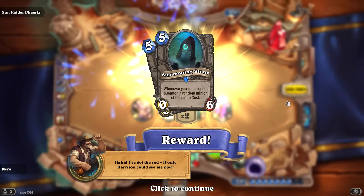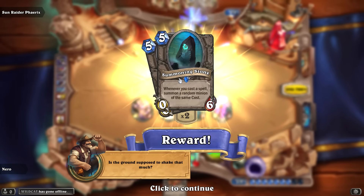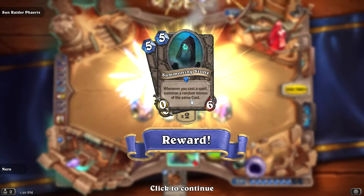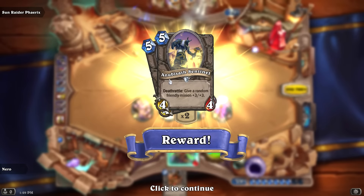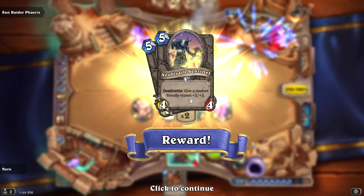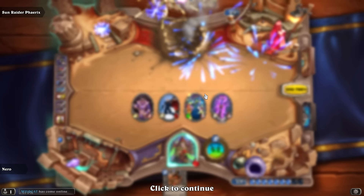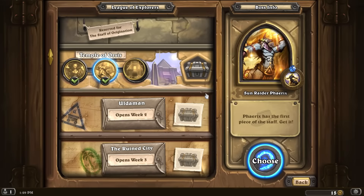I've got the Rod — if only Harrison Jones could see me now. We're awarded Summoning Stone — whenever you cast a spell, summon a random minion of the same cost. Also Anubisath Sentinel — Deathrattle: give a friendly minion plus three, plus three. It's a 4/4 for five — not bad, might see some play.